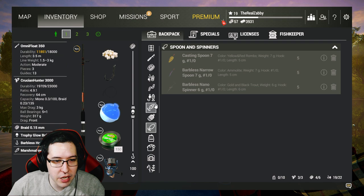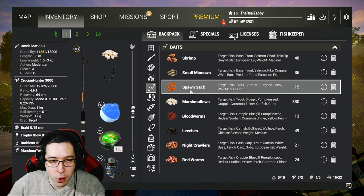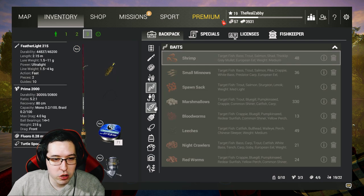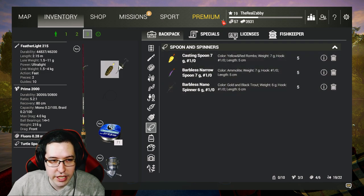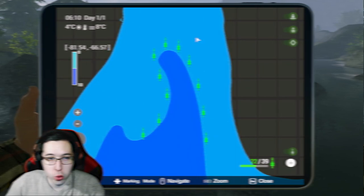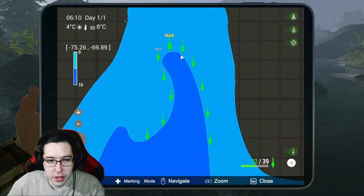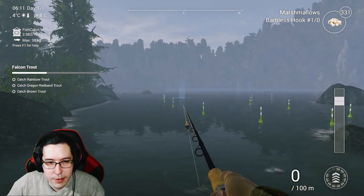For my setup I'm using 1/0 hooks with marshmallows. Small minnows work great too, as do spawn sacks and night crawlers — it's really up to you. I'm also using the turtle spoon. Other options are the Barbarous narrow spoon and Barbarous nano spinner, which gives more XP. I'm starting with the turtle spoon. I'm also dropping a few markers to outline the deep area — I'll delete them before leaving the lake — so I can see exactly where to fish.